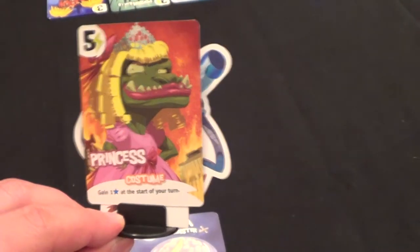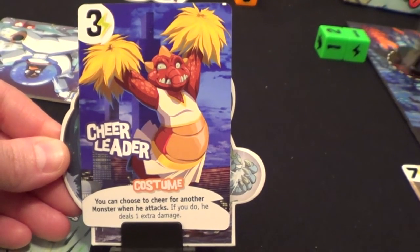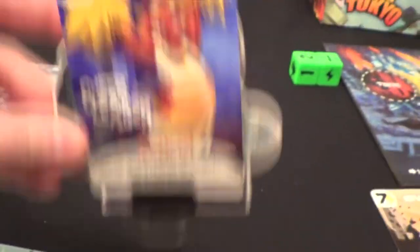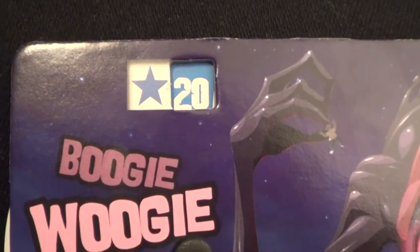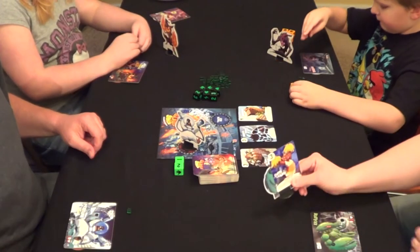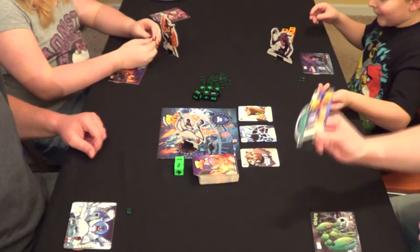You could even purchase some cute little costumes. I'm a princess. Carmen's a cheerleader, and you can place them on the base of your character, or you can leave them laying down in front of you. You win by either collecting 20 star points, or by defeating all of the other monsters, reducing their life to zero. Only then can you become the King of Tokyo. This game is a lot of fun, and we highly recommend it. It's one of our number one family games.